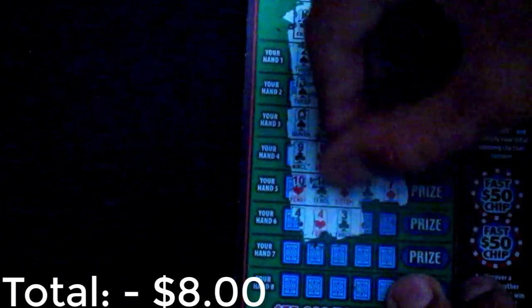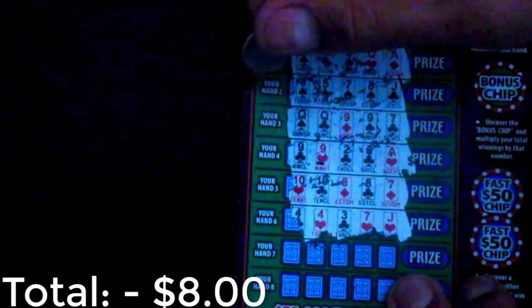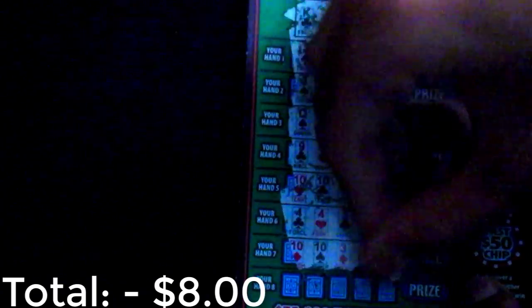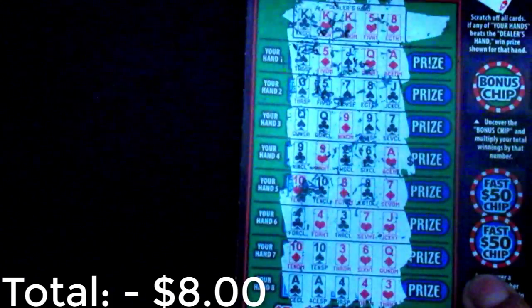Four, four, four... four, three, seven, jack — wow, you gotta be kidding me. Then ten, ten, three, six... queen — this is not good, we're losing out. Ace, ace... four — nope, that's going to be a loss. Damn it, I was hoping I'd get three aces so I could beat that dealer.